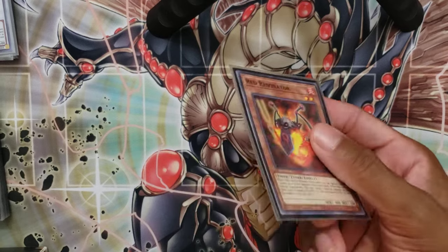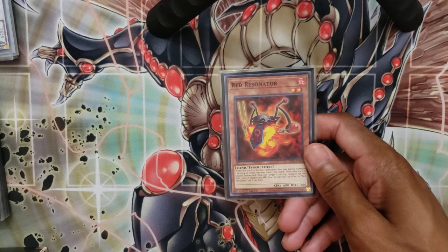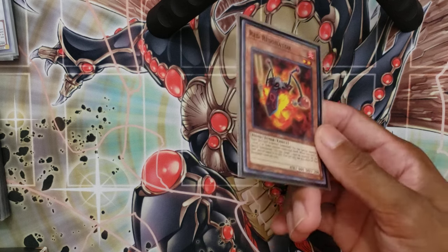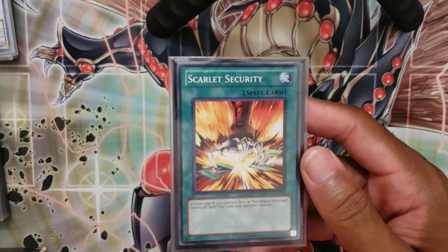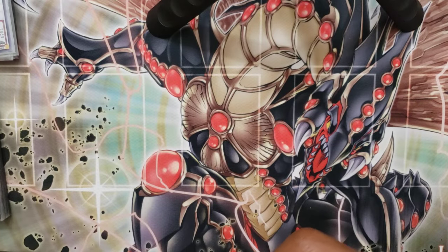Red Resonator — a lot of people play this because it's another Resonator you can summon, and sometimes you just normal summon it and it summons another Resonator. It's not a bad card at all, but when you're trying to stay close to 40 cards, just okay cards do end up getting cut. Scarlet Security is a card I've sided in the past — it's basically Harpie's Feather Duster if you control Red Dragon Archfiend. Backrow removal is good, but between Red Zone, Branded Beast, Cosmic Cyclones, and Feather Duster, I didn't feel I really needed that much backrow removal.